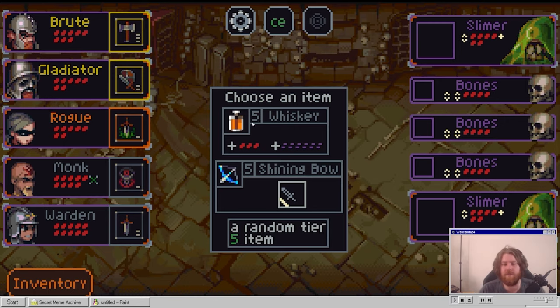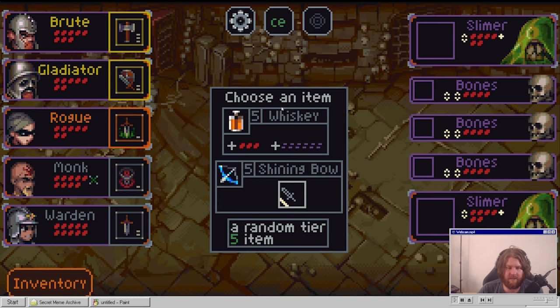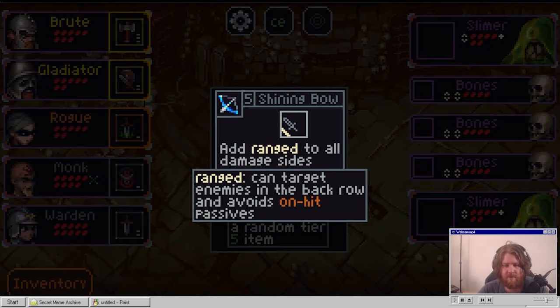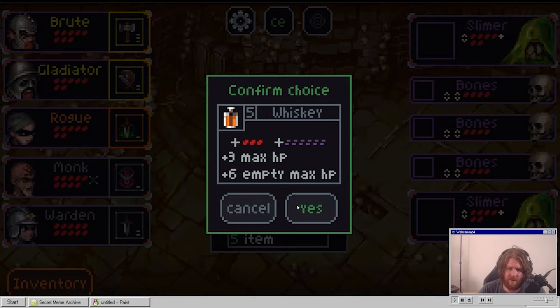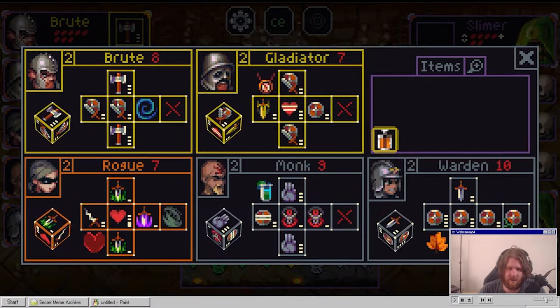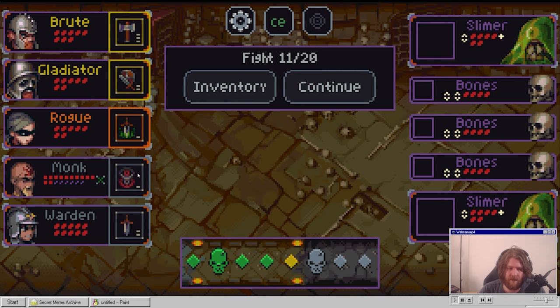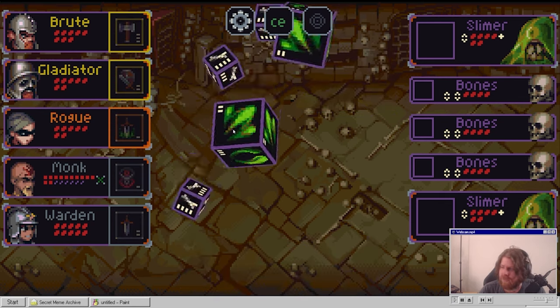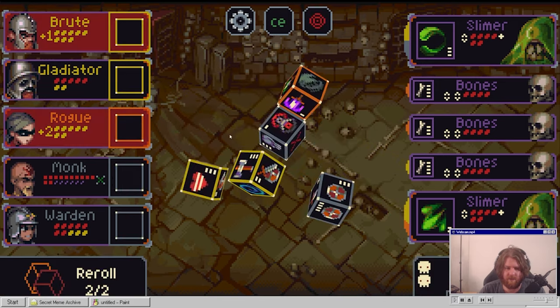Whiskey or shimmering bow. Three max HP plus six empty max HP. Or add range to all damage sides - range can target enemies in the back row and avoids on-hit passives. I think we go this and we make a drunken monk. Fist of the drunken monkey - that's the title, let's go.